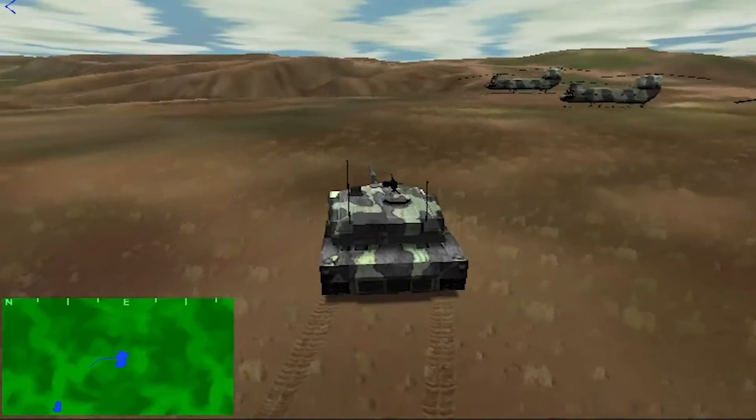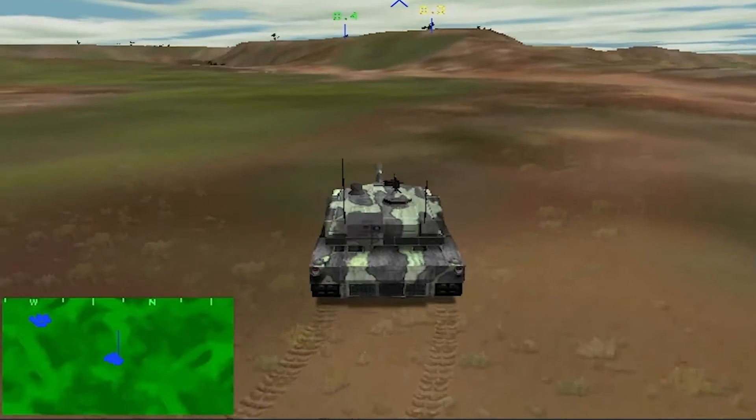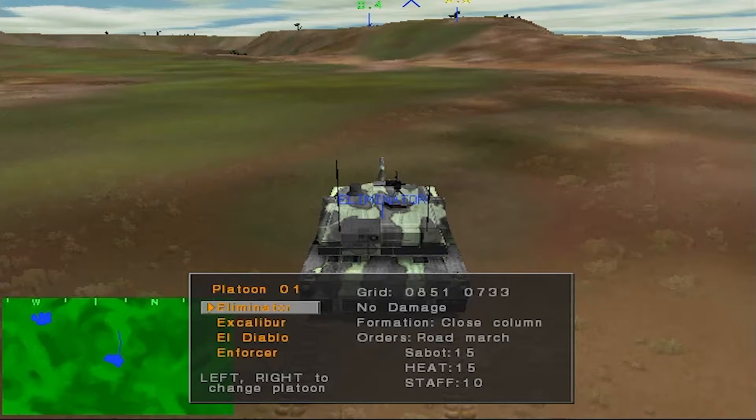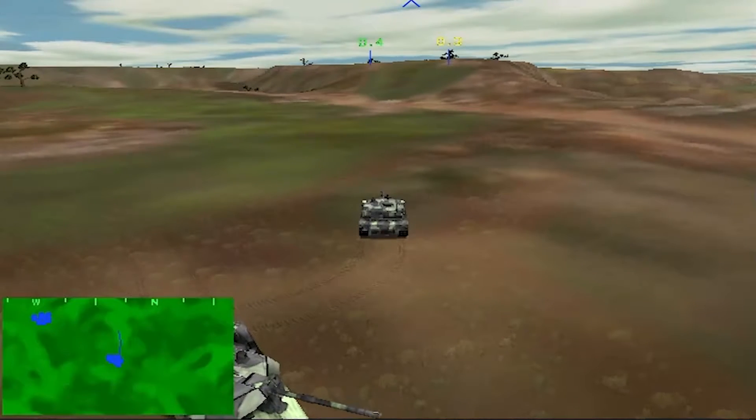Now select the column formation by pressing the N quick key. This formation has all your tanks lined up behind each other. It is useful when traveling through narrow defiles and road movement, but be careful — only the lead tank can engage the enemy straight ahead.